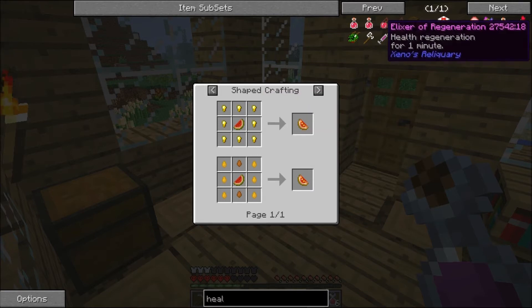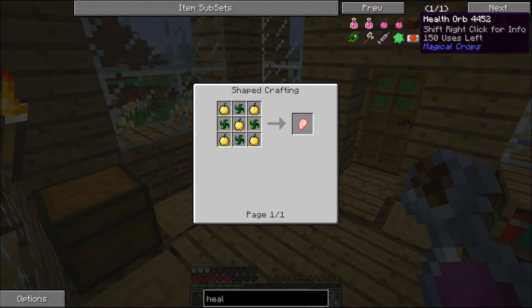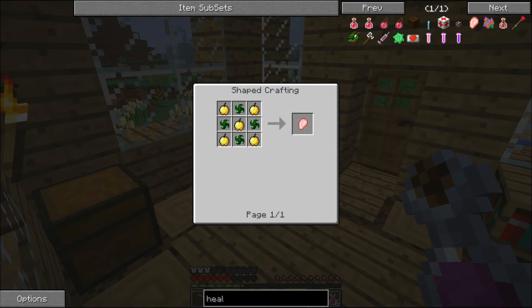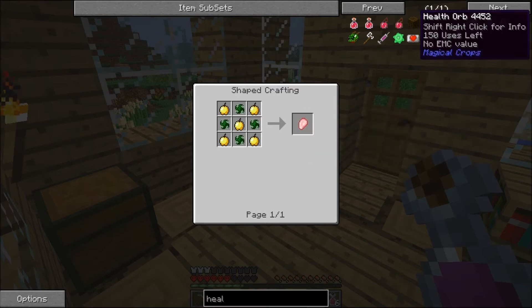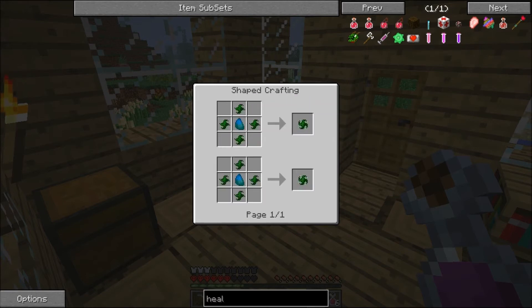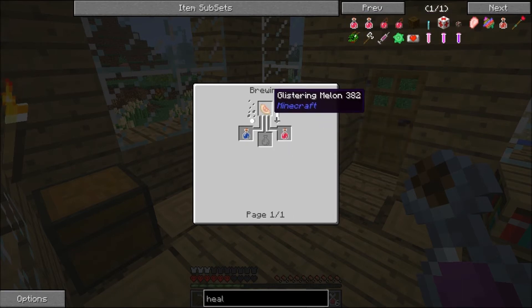This is cheaper I guess — to make a glistering melon. There's also healing stuff from chocolate quest. You can make this one too. Shift right-click for information. Okay, we need three apple, gold, and extreme essences. Well, that will take time. Why shouldn't I create the glistering melon first instead?